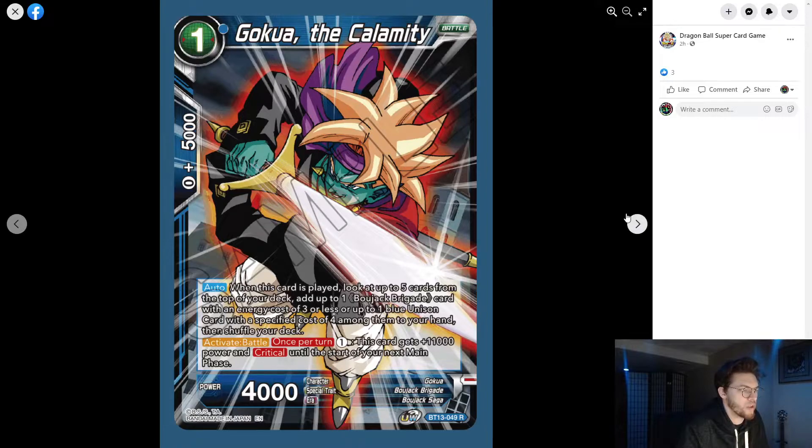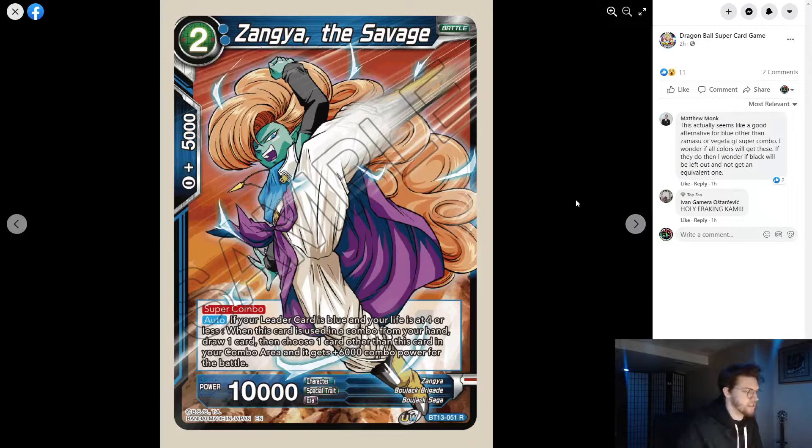This is another target for Beato or the Bujin card so you can play it out and search the top five. You can also search out the blue unison — the one for the blue Bojack to awaken early. This is a very good card for Bojack. The new super combo, Savage Super Combo, reads: if your leader is blue and your life is at four or less, when this card is used as a combo from your hand, draw one.